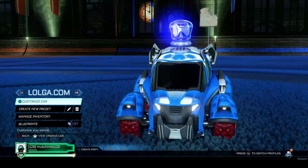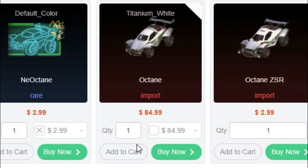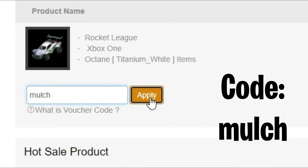Does your car look like this? But you want it to look like this? Then you need Logger. Logger is a cheap, fast and reliable site to get all your Rocket League needs. And make sure to use code MULCH at checkout for 6% off your order.